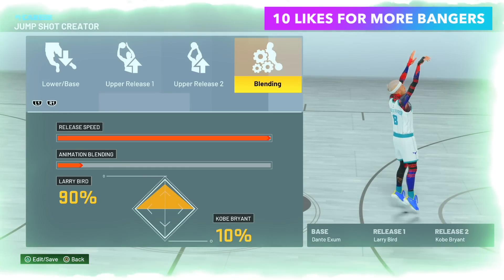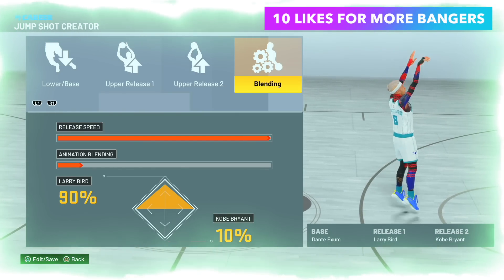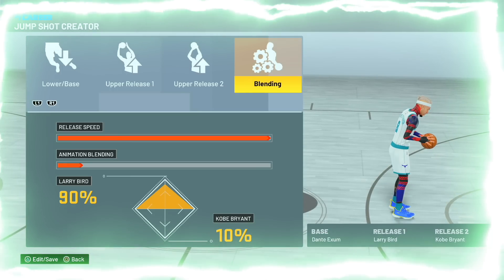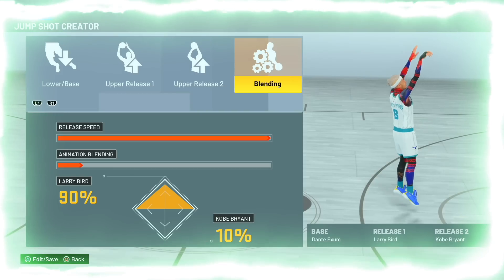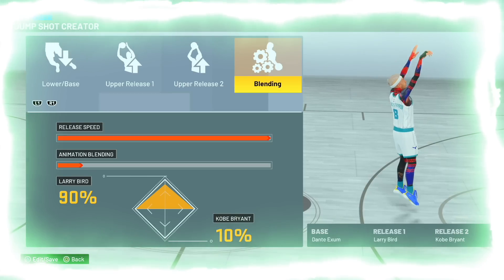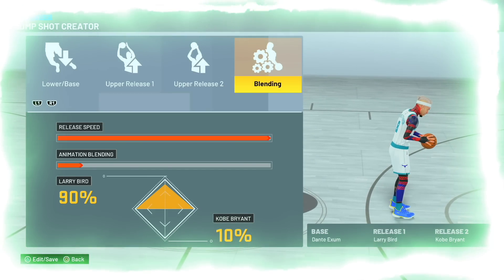Someone in the comments said this was a jump shot — that's a huge compliment. They thought I had to be using an excellent script because nobody shoots like that. So in this video, I'm going to show gameplay with no cuts, no nothing — proof that you can green with a 72 three-ball almost every shot, even fades with shot credit and tape.